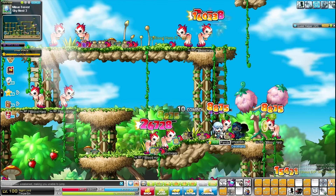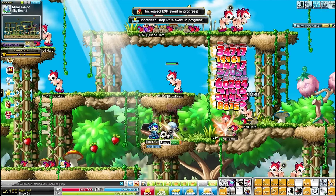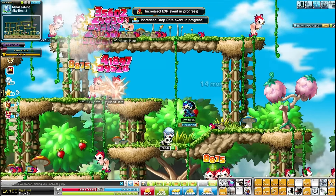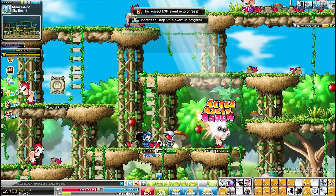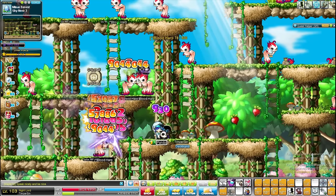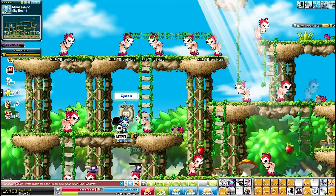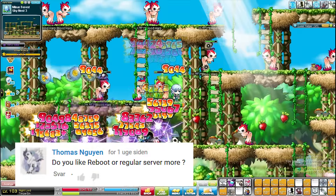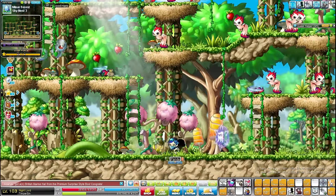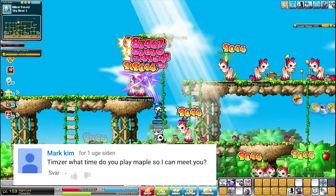From Dennis: what cubes do you use or recommend to tier up from Epic to Unique, and from Unique to Legendary? I would personally use black cubes to tier up from every stage all the way up to Legendary, and then use red cubes to get a better potential. If you have something that is quite good but want to see if you can get something better, you can also use black cubes for that. Use black cubes to tier up, then red cubes — and on Reboot you can throw your cubes around however you want.